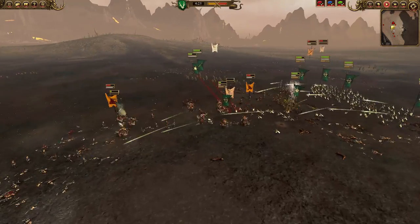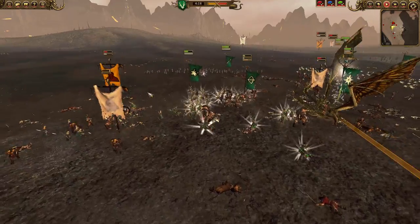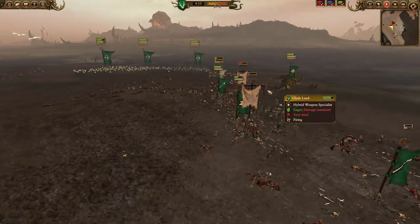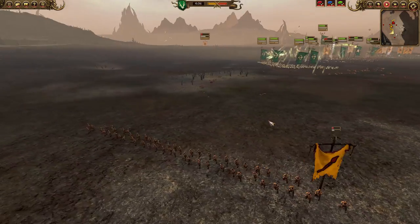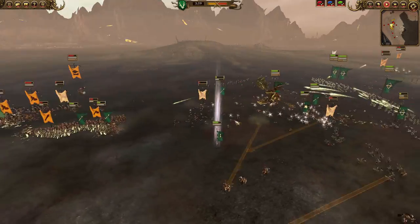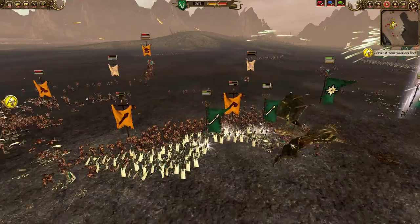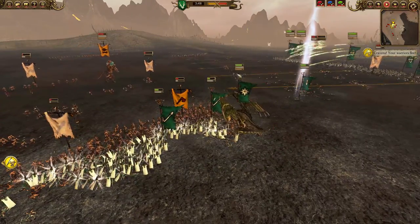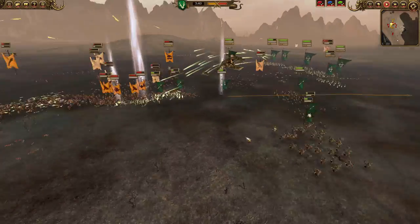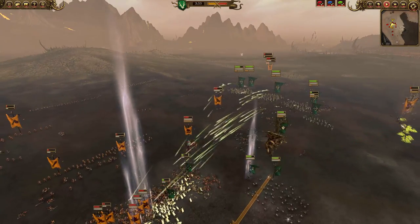Pouring more shots into the minotaurs, who are bowling over my war dancers with Azarai spears. Now my cavalry hammers into the flank of the bestigore herd and minotaurs, tying them up and putting up enough damage that they're wavering and ready to route. The war dancers with Azarai spears charge in to finish them off. Some troops are returning to the fight but volleys keep them from staying long. I keep running my glade lord around terrifying things. I pull the dragon out before she gets destroyed by my own volleys — I learned my lesson this time.